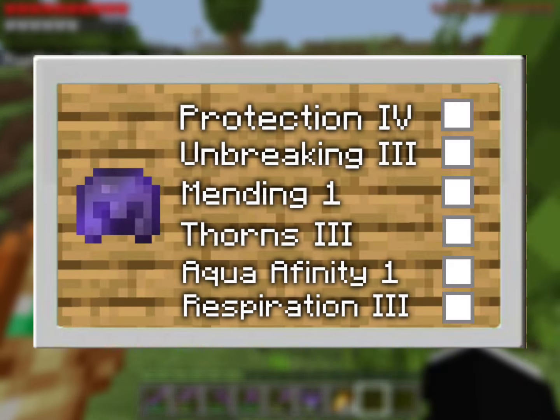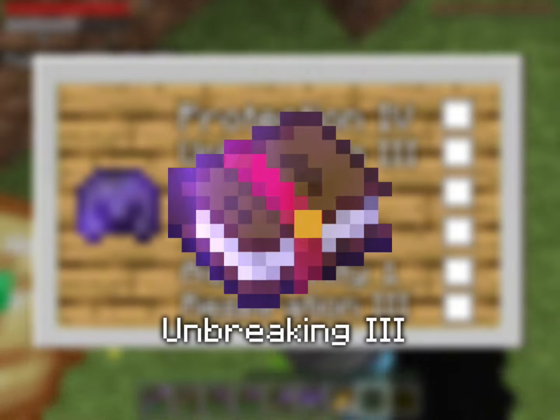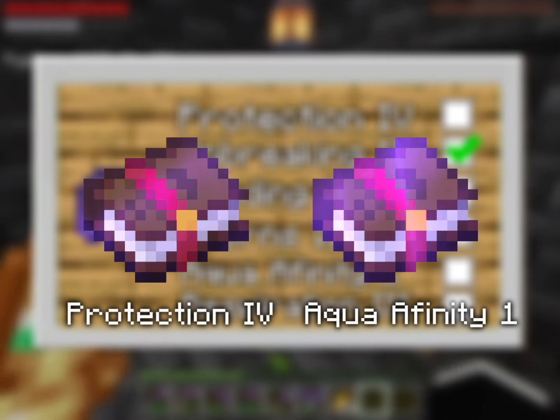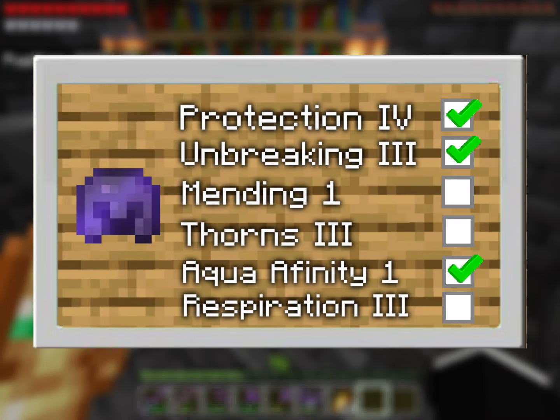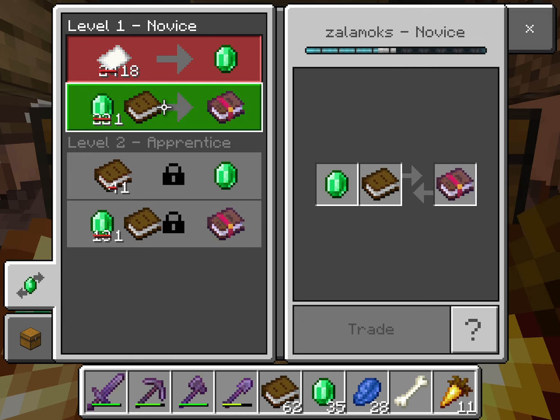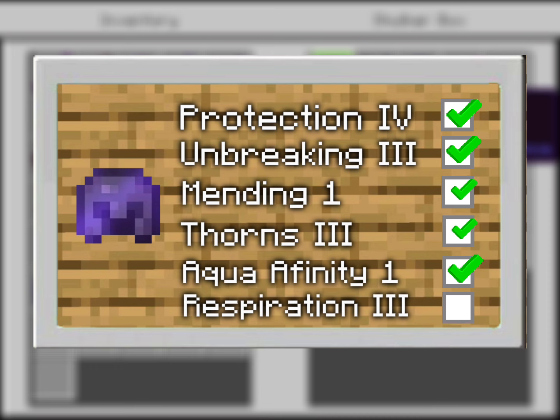These are the enchantments that we need for the helmet. Since the helmet already has Unbreaking 3 on it, we can remove that off the list. I also happen to have a Protection IV and an Aqua Affinity book in my base, so we can remove those off the list too. Lucky for me, I already have villagers that will sell me Mending and Thorns 3 for one emerald only, so we can take those off the list too.